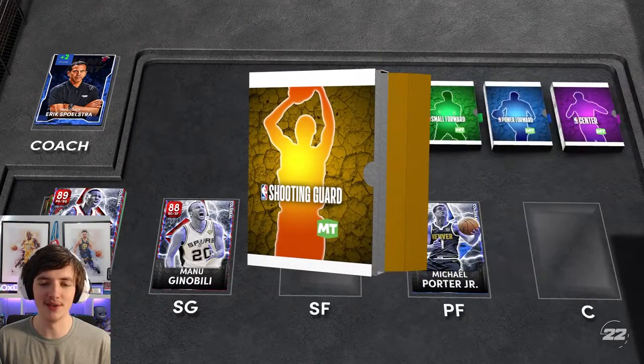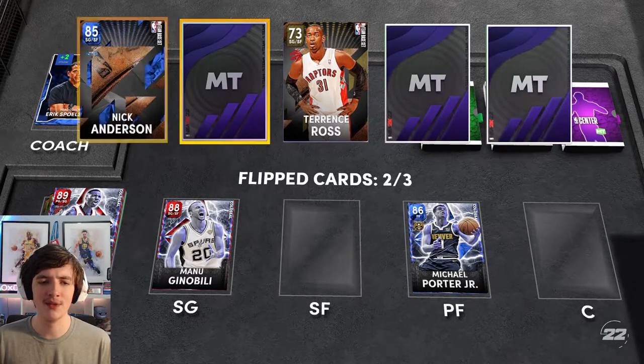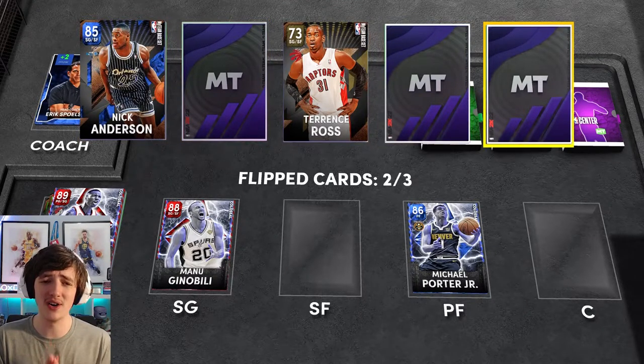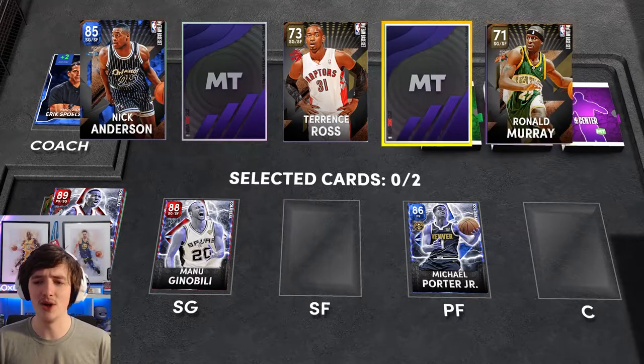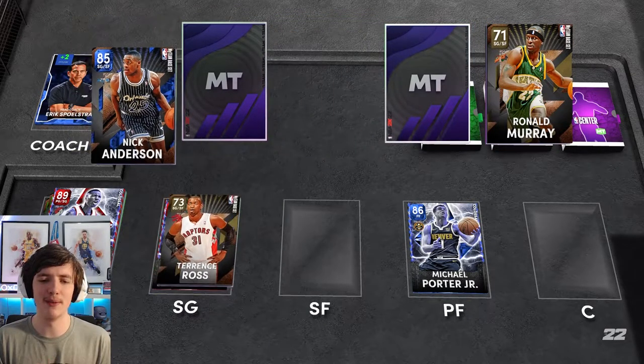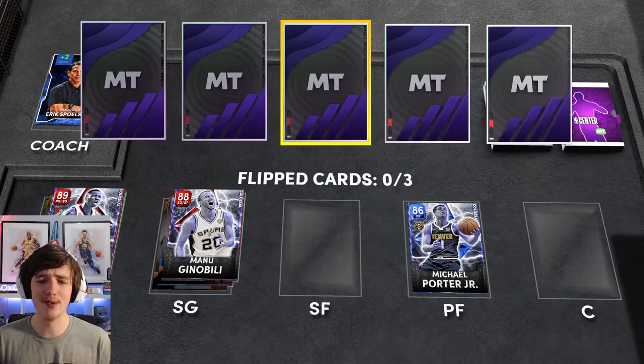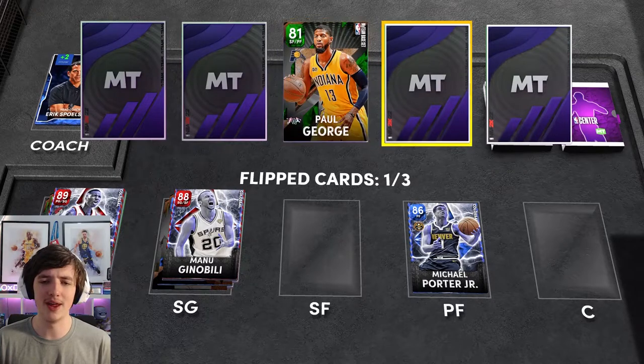For shooting guard to back up Manu Ginobili, we get the choice of Terence Ross, Nick Anderson — and if you've used Nick Anderson, you know he's very nice. So we took Nick Anderson and Terence Ross. That is overall a very nice backcourt. I'm worried about the center position, but for now very happy with our backcourt.